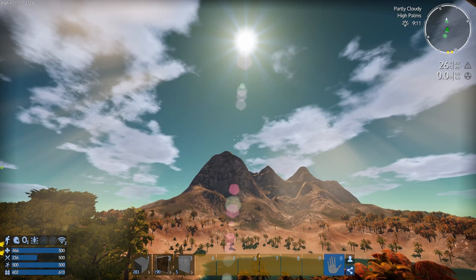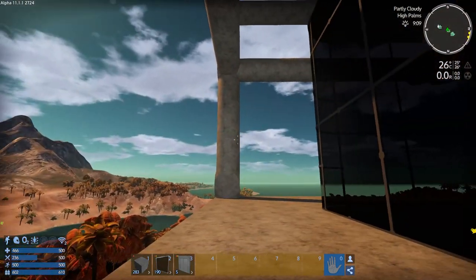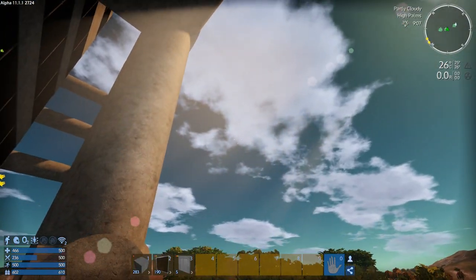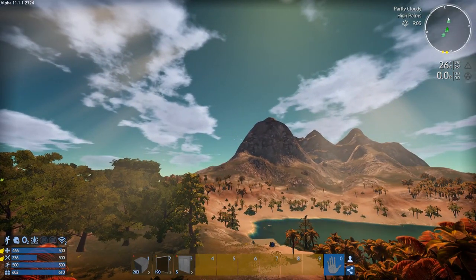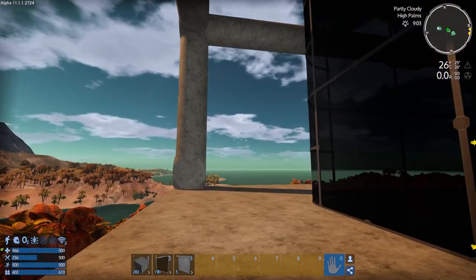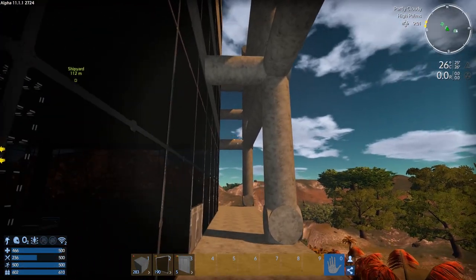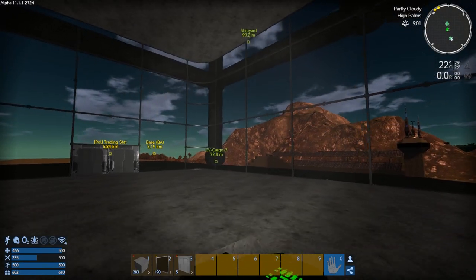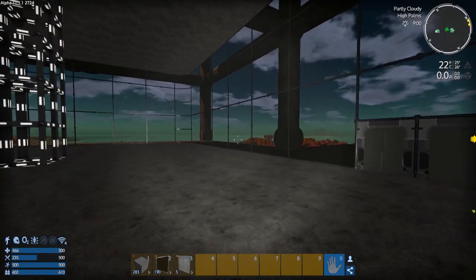Hey GTI fans, welcome back to another episode of Empyrean Galactic Survival. This is your host Zealot. We're here today doing the Alpha 11 series of the Invader Defender 2 scenario. I did the trader start on the moon and it was a whole lot of trading to get my SP. It worked — I'm here now, on the trader home planet building my base.